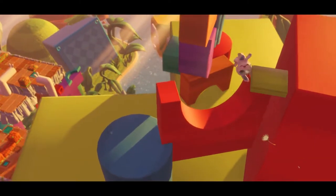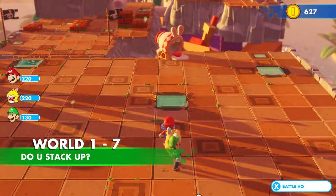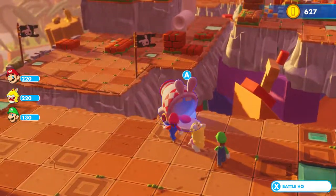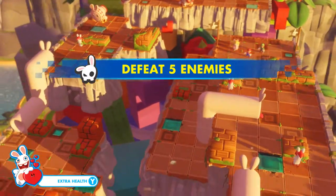Why does this sound so familiar? Oh, it's Bowser Jr.'s helicopter — his little copter thing. Oh, it's the little rabbit with the goggles — the one that was fused to the device. You can just see the little button on his bum. His little right bum cheek — how adorable is that! I got a battle? We gotta defeat five enemies.